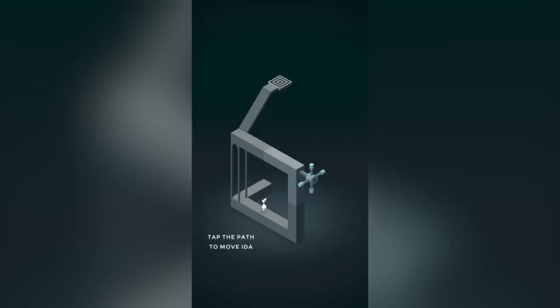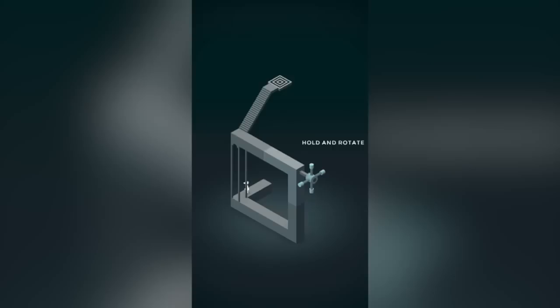I wanted to check it out and see if it lives up to the hype. Tap the path to move Ida. So we are playing as Ida and we tap the path, hold and rotate. So we hold.